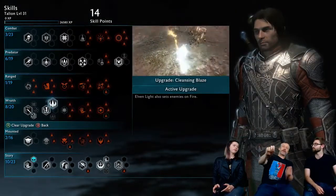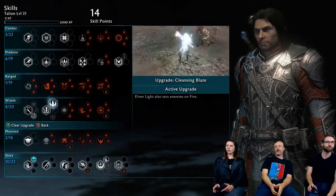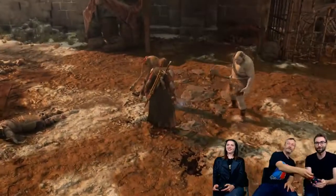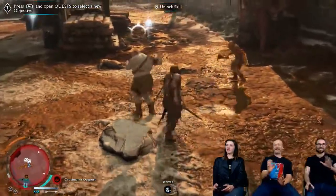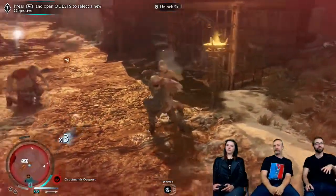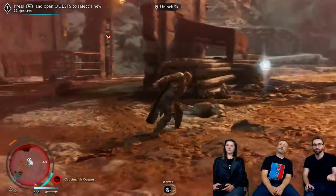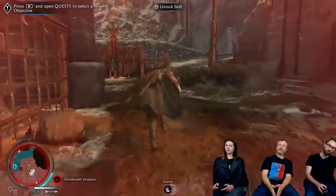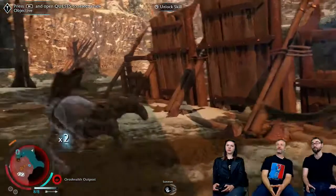All these different skills interact and combine with each other. A viewer asked what's stopping us from switching augmentations in the middle of a game — and the answer is nothing. You can pause mid-fight, go make it fire because this guy hates poison, switch back to poison and do that as you see fit. You can swap augments freely based on the situation.